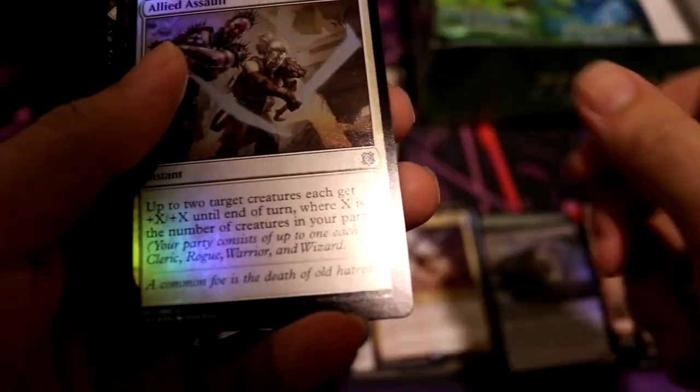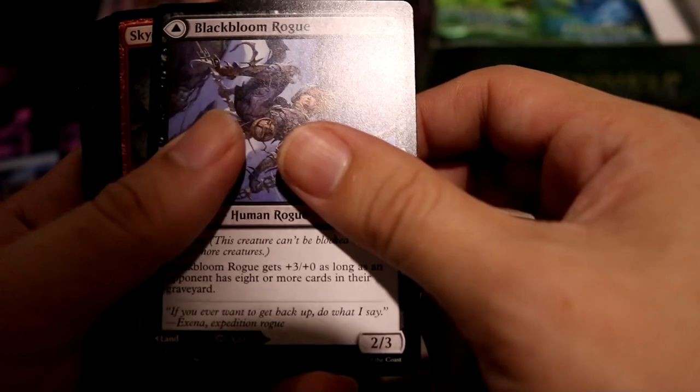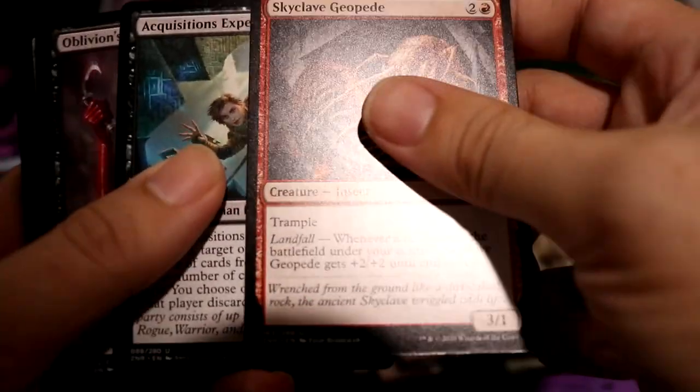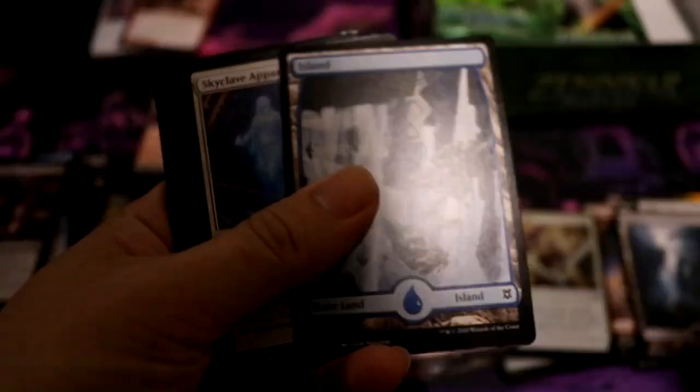Swamp, Allied Assault Foil, Rolling Vortex, Black Boon Rogue, Acquisition Expert — actually that's a pretty good uncommon too. Drake Token Island, Skyclade Operation — very good rare. Fast with Fortification.